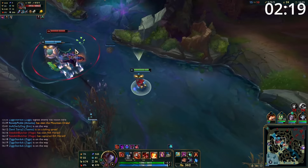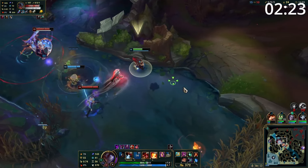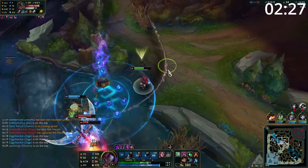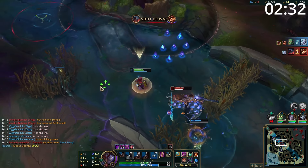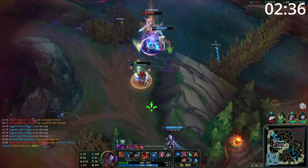With a Ziggs support, your objective is to get tower plates and first tower if possible. With all of your AoE abilities, you'll often be the one pushing the wave. So keep up good wards and save your W and E to protect yourself from any ganks. Constantly use your high empowered auto attacks into the tower for massive damage. And once it gets low enough, use your W to destroy it, getting a massive amount of gold for you and your carry.